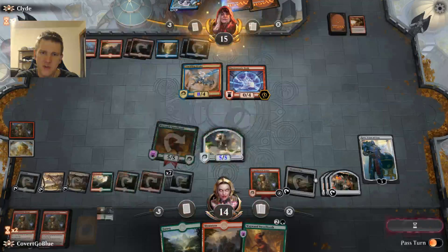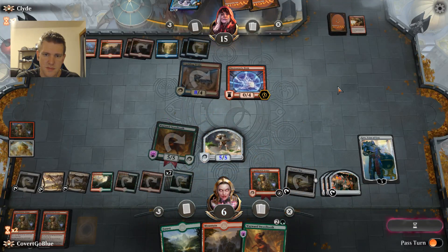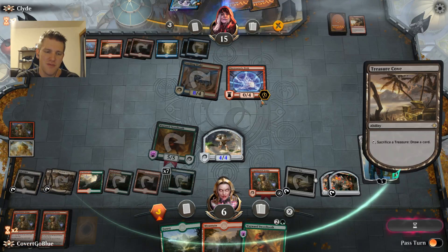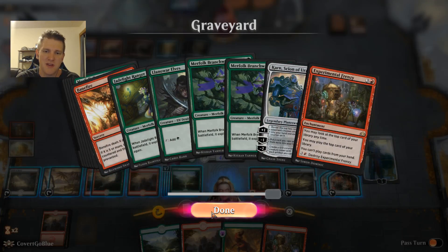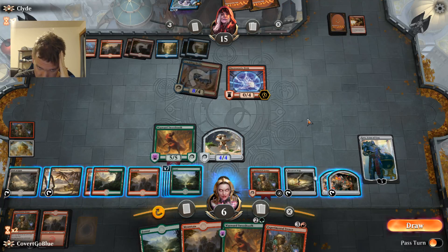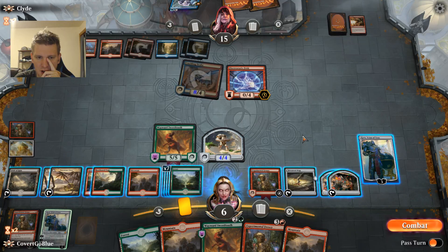There is a Wild Growth Walker down here, but it's not exiled with Karn — it was exiled by Lava Coil. We got a tough choice here. I don't think our Karn struct will get us there, so I have to start pitching treasures to get deeper in the deck and find the right card — the other Banefire being the right card. We've got 23 cards in the deck and we're flying through it. Both Banefires are spent — so what do I need? Wild Growth Walker — there's only one left.